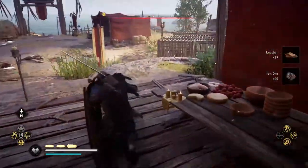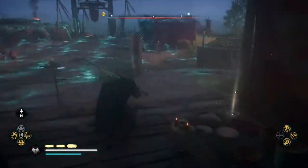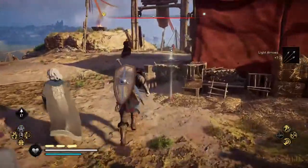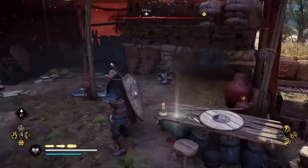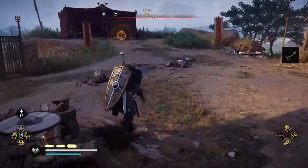To get it, just turn around and look at the camp where you can notice on the right side another red tent. Get close to it and on the table with some tools and a shield, you will be able to find the key you are searching for.